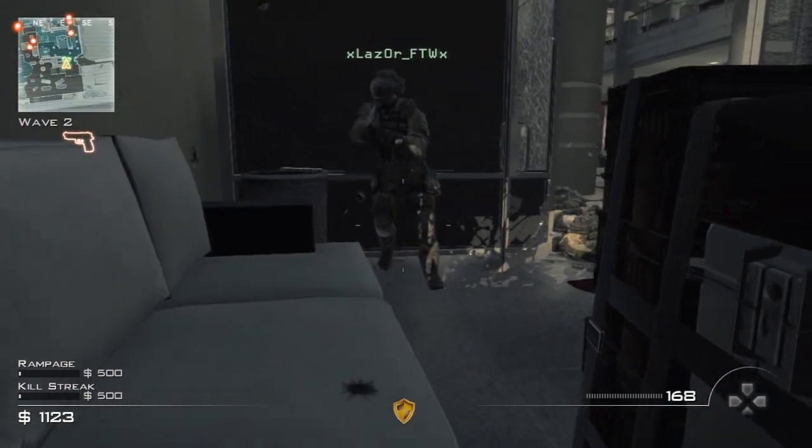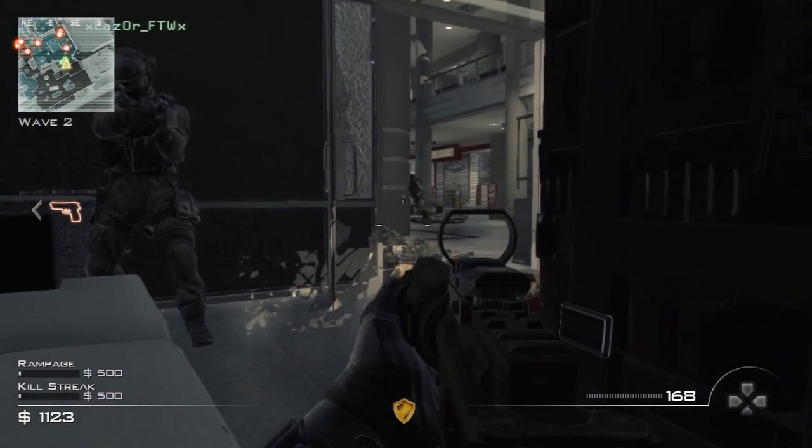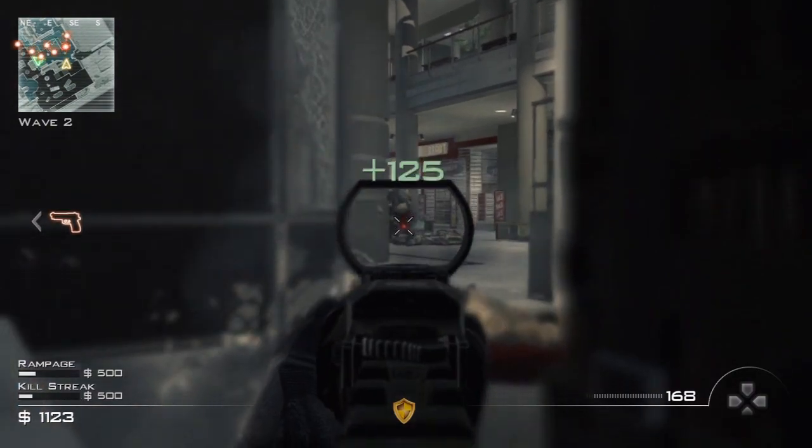That's it — you're invincible. You can look out the end and kill the hostiles, or you could quickly pop up and kill them. Just be aware you're not invincible when you pop up, so you can stay prone if you want.